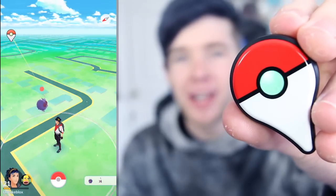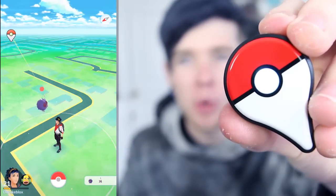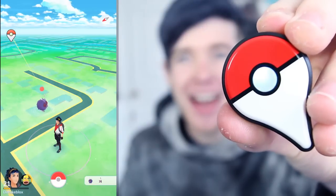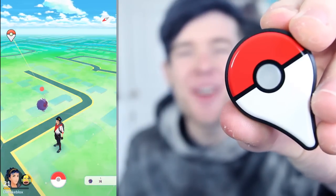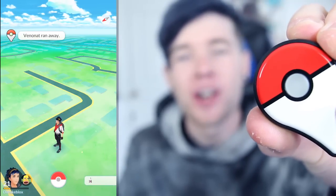A Venonat just popped up - let's see if we can capture it with the Pokemon Go Plus. I can show you the lights a little bit closer. A little vibrate and the green light is flashing. Let's press it and see what happens. 1, 2, 3 - and it ran away! Did you see that? It flashed red, which means the Pokemon ran away. Thanks, Venonat. Really appreciate that.